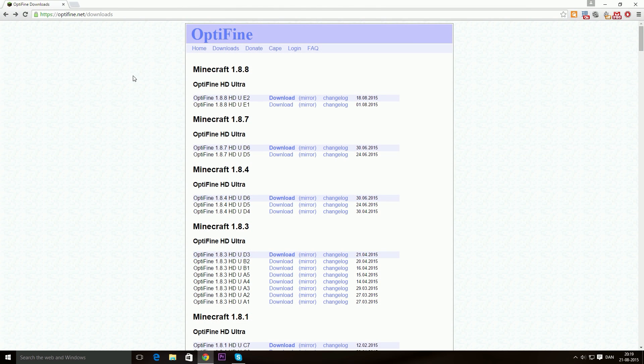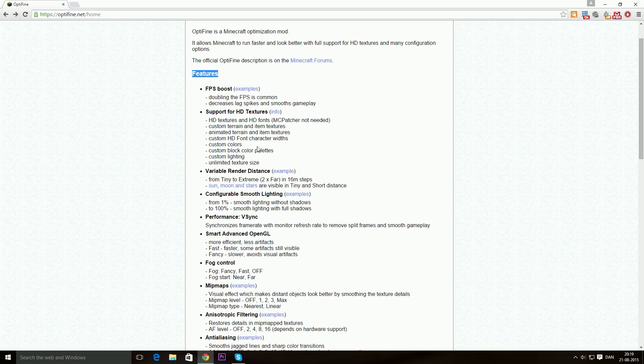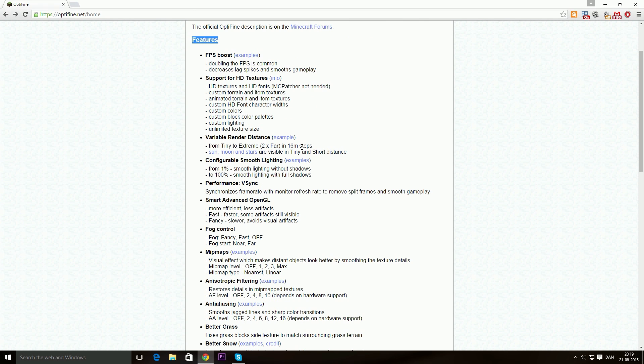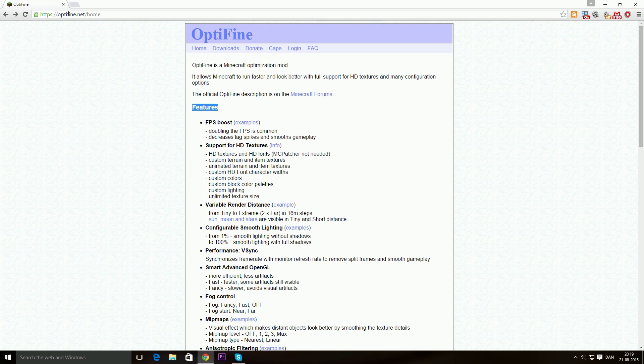Let's get on to this FPS optimizing adventure. Most of you guys actually said in the last video that I should try and install Optifine. I looked at Optifine's page, and it says that one of the features of this mod is an FPS boost — doubling the FPS is common. It decreases lag spikes and smooths gameplay. Support for HD textures, texture packs, and a variable render distance. Let's do this.